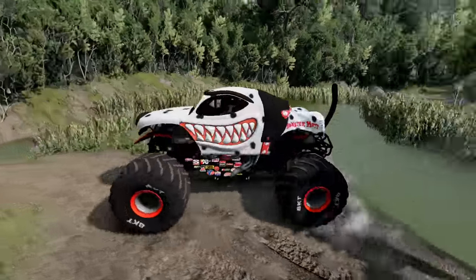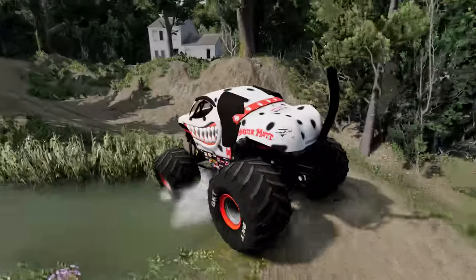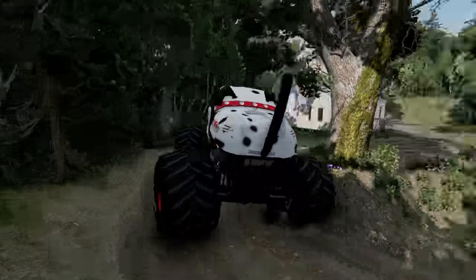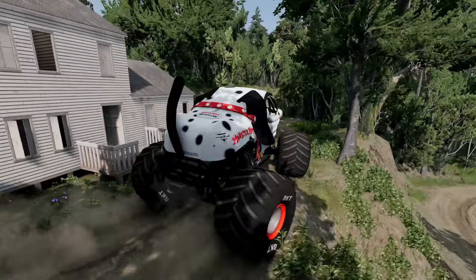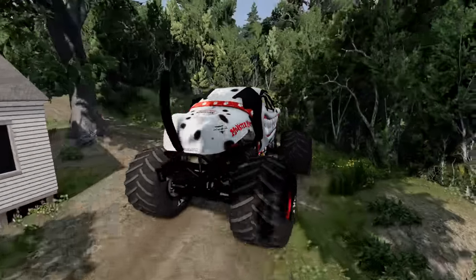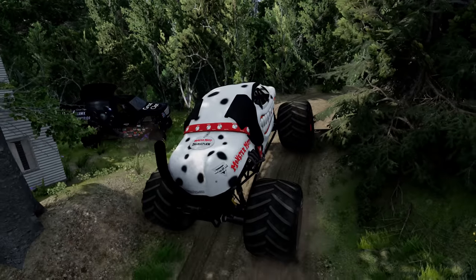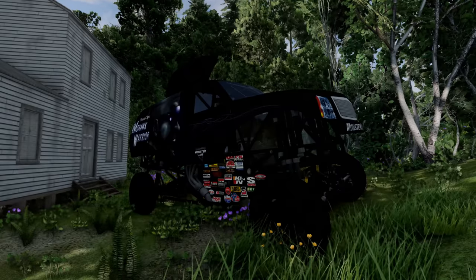Let's keep going forward — hopefully we don't get stuck. Whoa, check it out — that looks like the spooky house. That's definitely it. Now we've just got to find where the Mohawk Warrior body is parked. I don't see nothing. Let's check the backyard. I see something — yes, we have found it, guys! It's the Mohawk Warrior body and it is in perfect shape. All we've got to do is get it loaded up and have it painted.